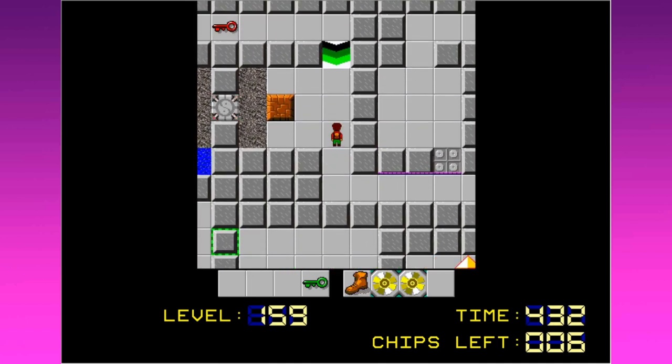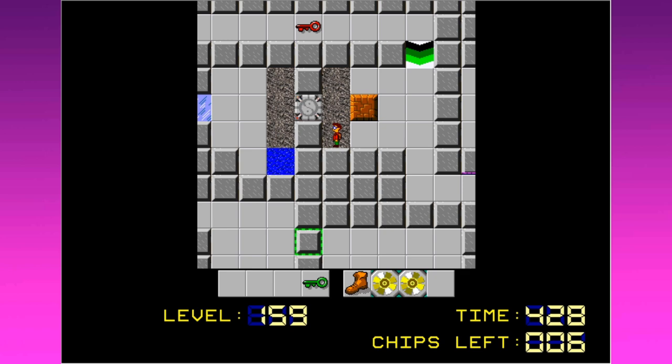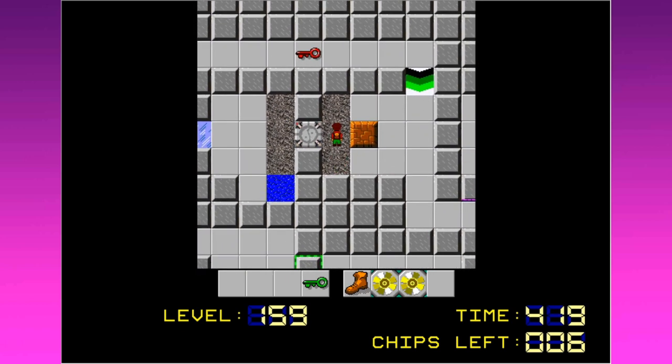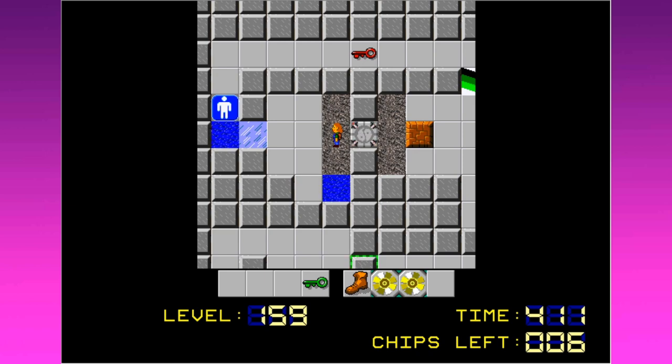Okay, I'm going to operate under the assumption that the level is called In-N-Out for a reason. Which means I need to find a way to do this. I need to find a way to lay these down so I can collect them and take them with me. The level is called In-N-Out. I'm going to assume that there are reasons for that.